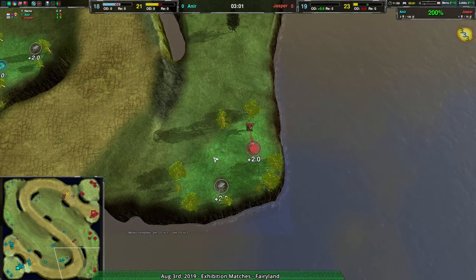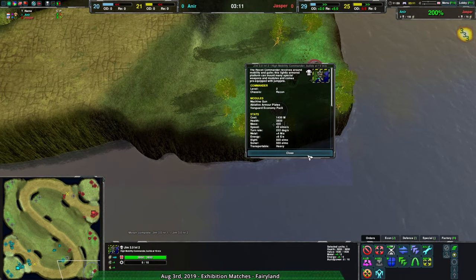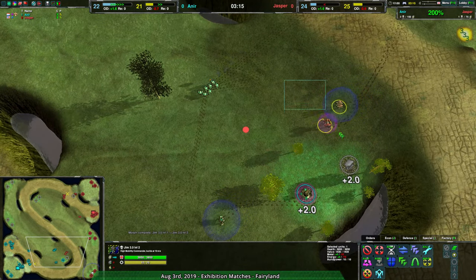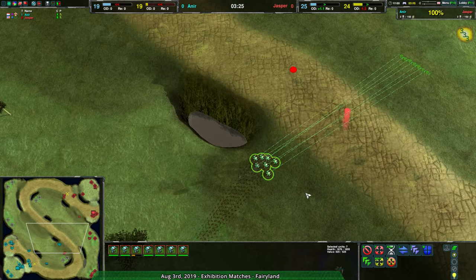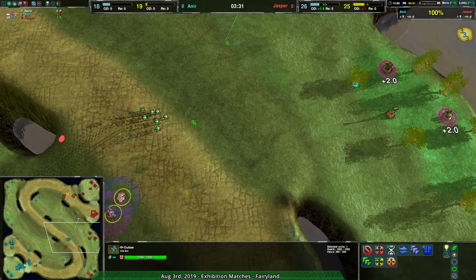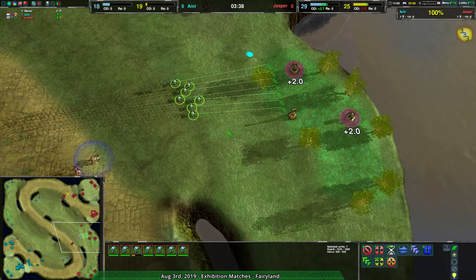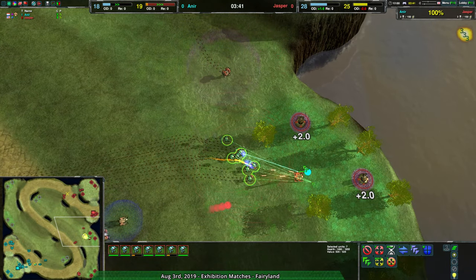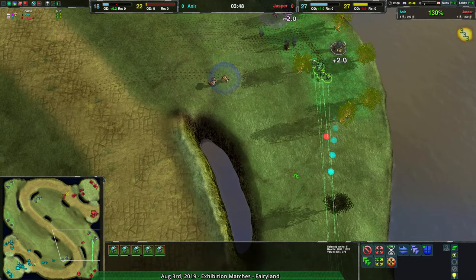Jasper is also upgrading their commander. They upgraded with a machine gun, so they might be coming in to harass out here too. We have a minor outlaw coming in to start getting some metal extractors and harass Anir back a little, keeping Jasper in that economic advantage. The bandit goes north, bypassing the outlaw completely. One outlaw near the base does come in and slow down the bandits, though the bandits will be able to take out the lotus. It's kind of tricky — the lotus does take out one bandit possibly.